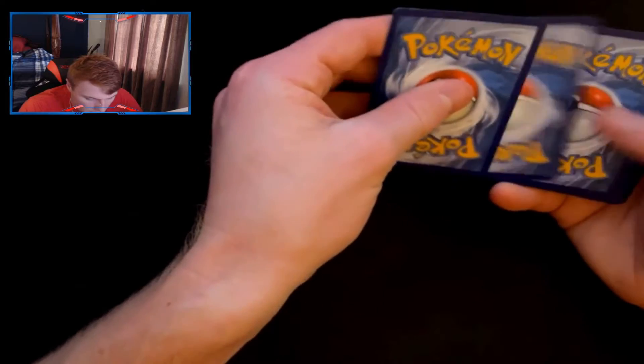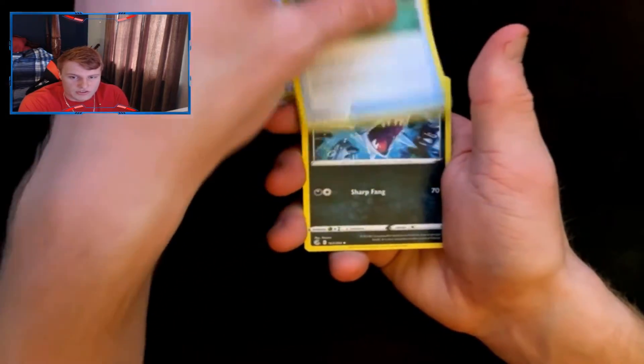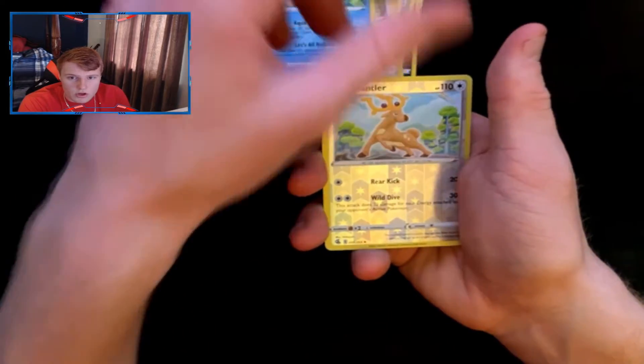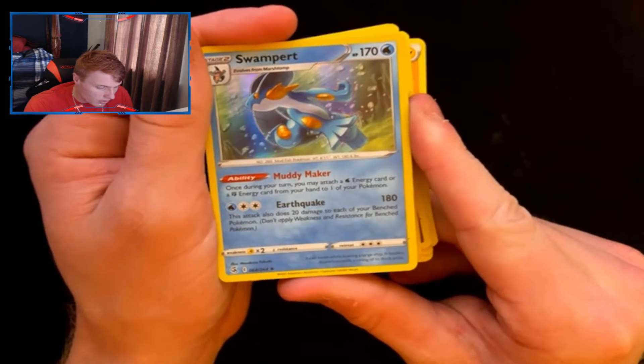Next we go back into Fusion Strike — only four packs left, this really wasn't a lot of cards, I probably should have stockpiled more. But I gotta have faith. We want the Mew, or honestly I really want the dancing Genesect — that looks sick. We get Meowth, Marill, Stantler as a reverse, into a hollow Swampert. Not too shabby, though the new hollows don't compare to the classic ones — those are beautiful.